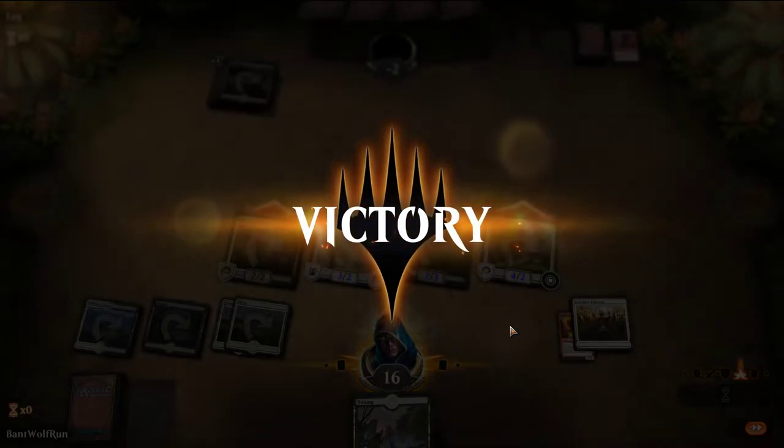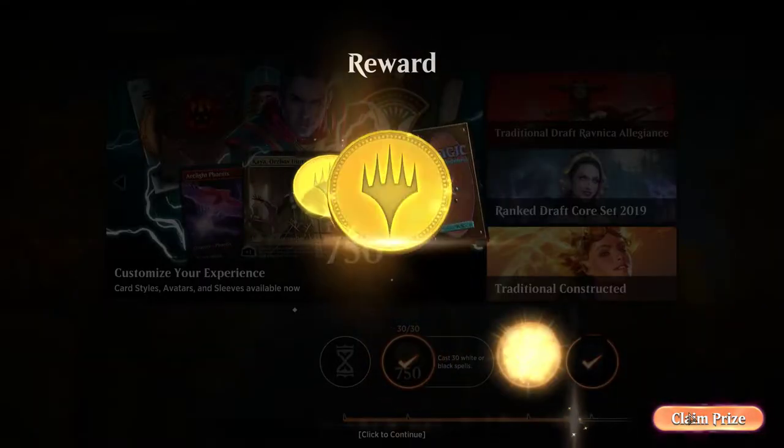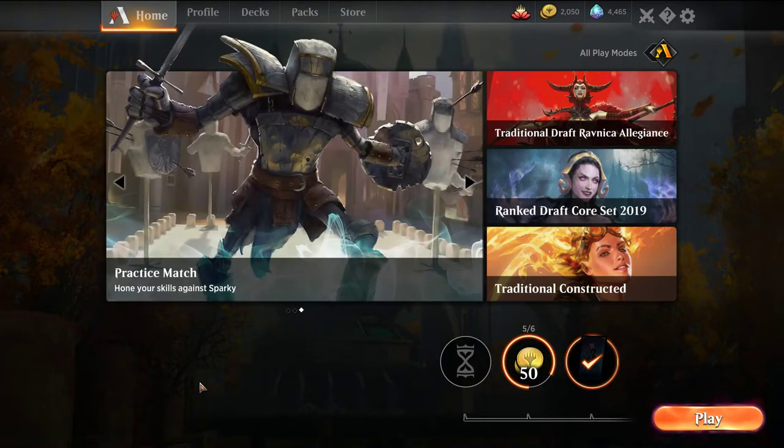And taking down another deck — 5-0 with Budget Vampires! Taking down Rekindling Phoenix, taking down Mono Blue — pretty solid overall. Claim our prize and get a card. Overall a really good showing for this budget deck. Let me know what you think in the comments below, and any obvious omissions from a budget standpoint. If you haven't done so already, make sure to subscribe — it costs you absolutely nothing and it's greatly appreciated. Thanks for watching and have a great one.